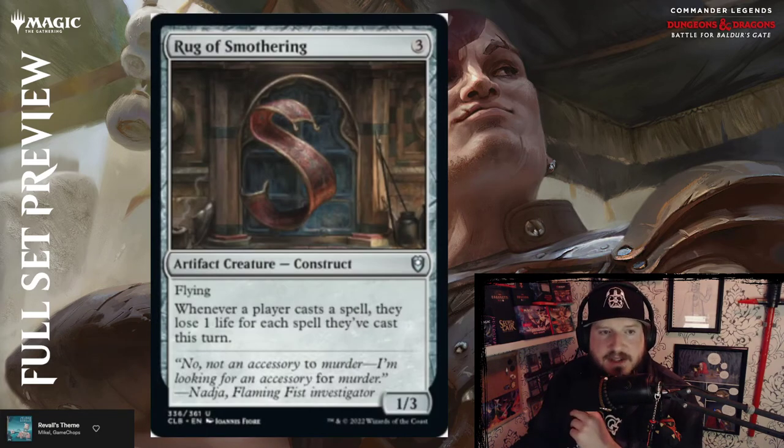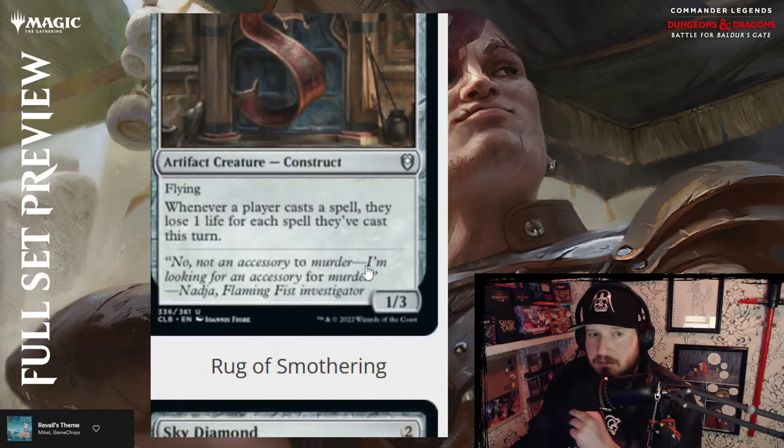Rug of Smothering — three colorless for a 1/3 artifact creature Construct with flying. Whenever a player casts a spell, they lose a life for each spell they've cast this turn. That's pretty cool.